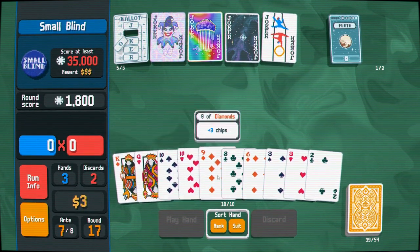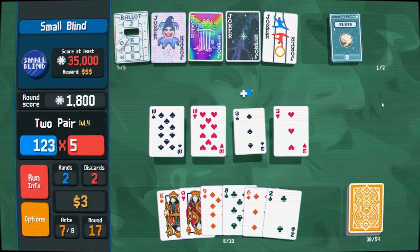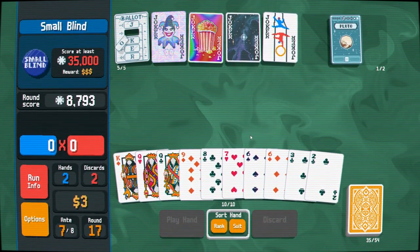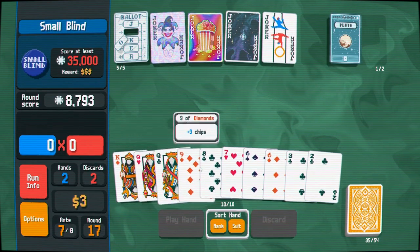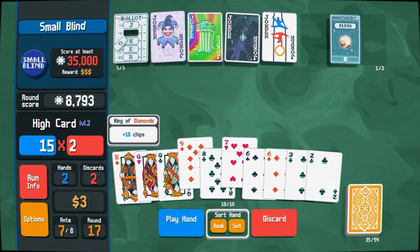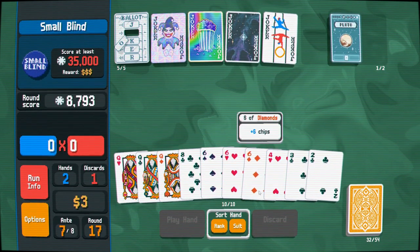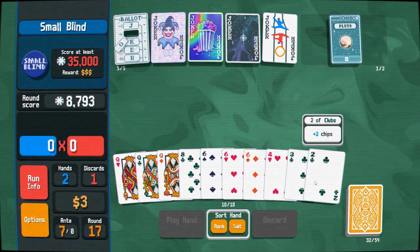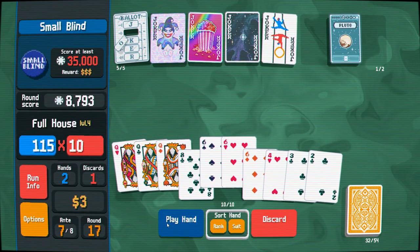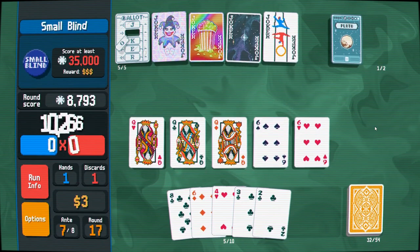I want to throw these out and try to get some lower pairs going. We've got a flush — this is not really the way to fly. I want to leave my high cards in case something happens with Pillar. Looking for a club flush here, predicated almost entirely on low cards and not getting it. Might as well go with the full house.